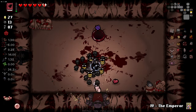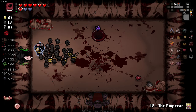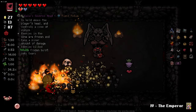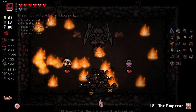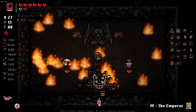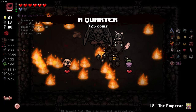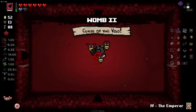We got ourselves soul food which is actually pretty good for us here. Devil deal please give me a tear effect or something cool - sadly you didn't. I'll play this dude in the hopes that I get something interesting. Really? That's not interesting. Emperor card straight away - we'll have an absolutely insane army of mini Isaacs here.